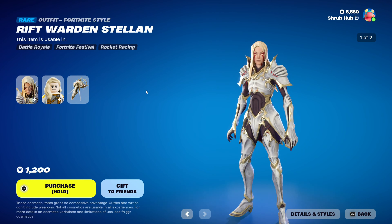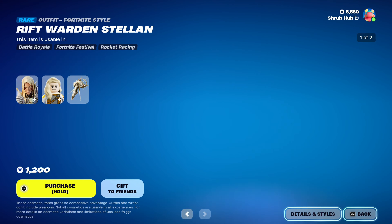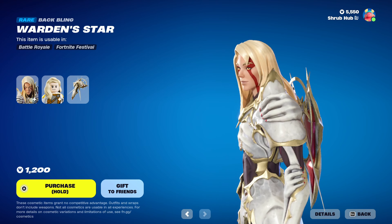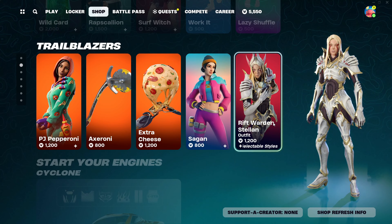This is her Lego style. And finally we have the Riff Warden skin from Chapter 4 Season 1 — this is his Helmed edit style and his Lego style. He comes with the Warden back bling. Everyone thought the Riff Warden would be such a big character, but he lasted only one season and was in the Item Shop again too. I wish they used this character way more.